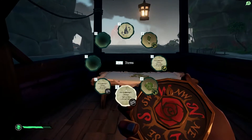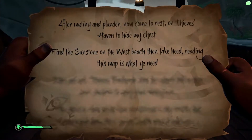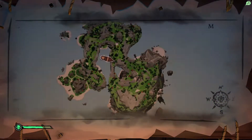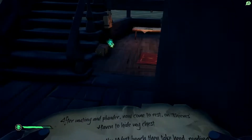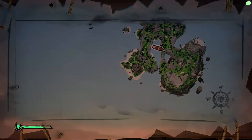Hello everyone and welcome back to another riddle here on Sea of Thieves. Today we are on the Sunstone on the West Beach. We are starting things off parked in the middle of the island here. This is where I always like to park because it keeps us a little bit more protected from ships that are going by. We're right in the middle and we want to be heading out to the West Beach.